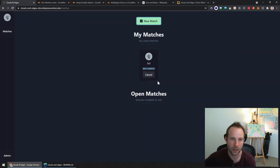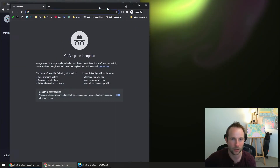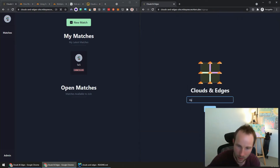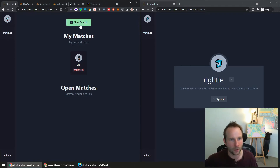Currently all we can do is cancel it, so it's cancelled. To demonstrate properly, we need somebody else. So let's open this URL in another window and create a new person. When you sign in here, let's call this person Righty-tighty. It's automatically assigned a different emoji — I'm using that in place of what would normally be a profile picture or avatar from Google or wherever. It's just a random emoji selected when you create the user.